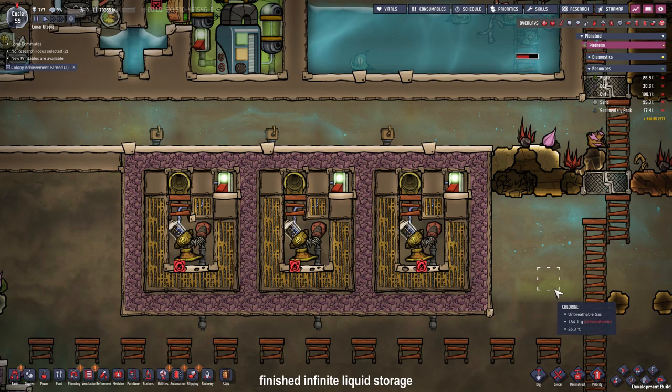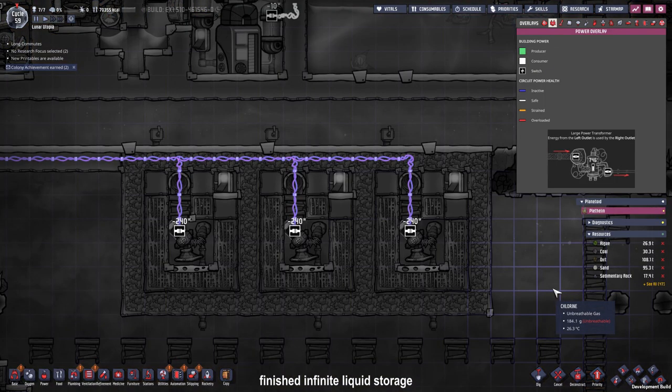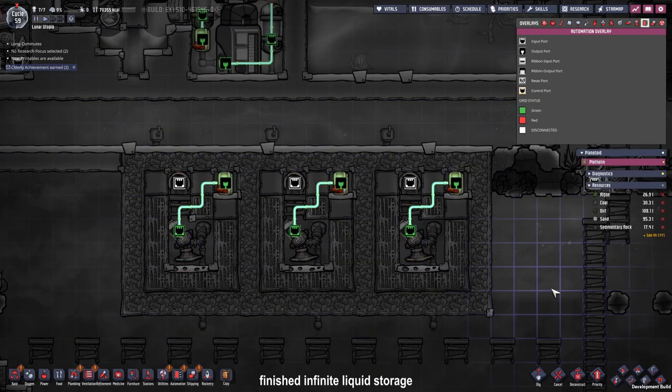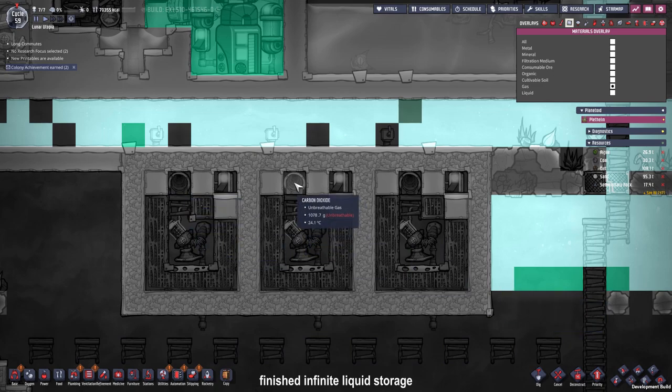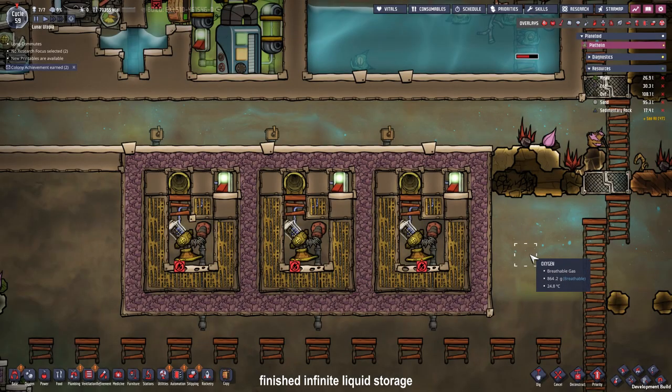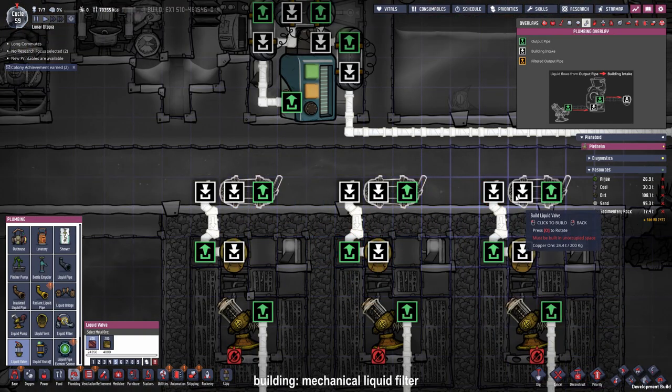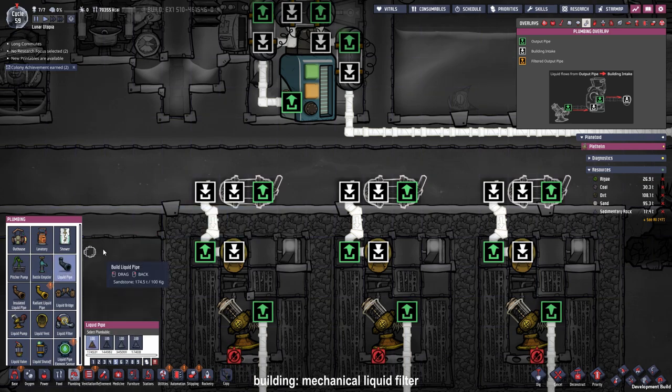This is how the finished version of our infinite liquid storage looks: here is our power setup, our liquid setup, our automation setup, and the most important part — some gas in this tile. Now all we have to do is build some filtration systems. We need a liquid valve for that — it works the same way as for the gas valves: it flows from green to white, so it flows in this direction, and our input water pipe will come from down below.